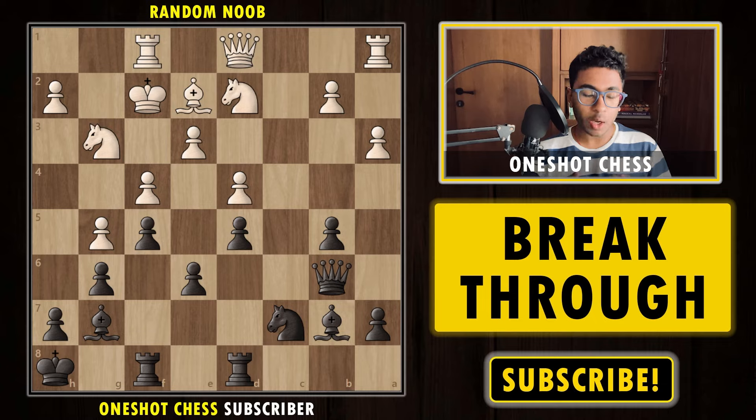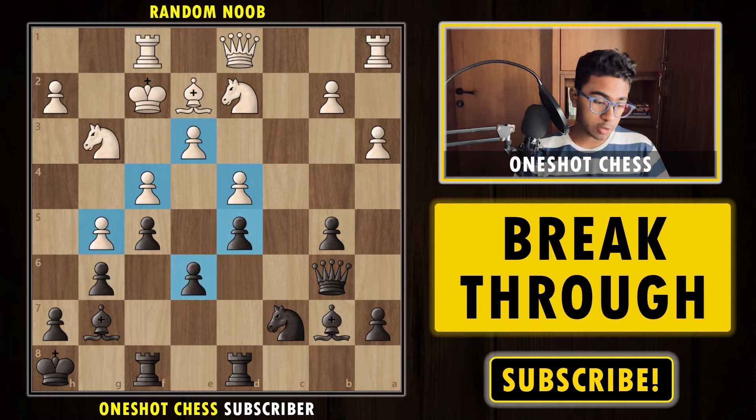We have diagram number one on the board. This time we are playing with the black pieces and I want all of you to pause the video and try to think what you are going to play. First of all, black's king looks pretty safe, and white's king also looks pretty safe. Can we really try to threaten the white king? The pawn structure is very closed, that's the reason we think the white king is extremely safe.